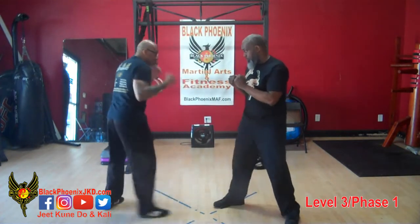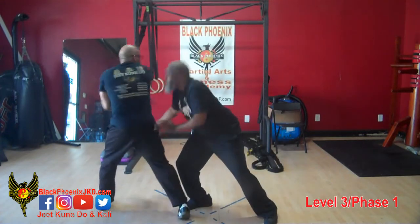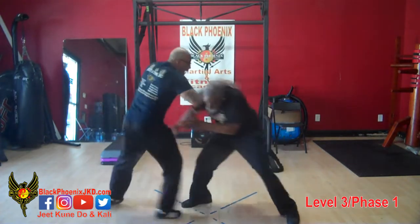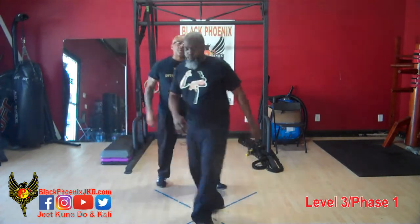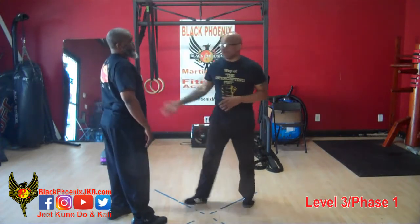Nice and slow, it looks like this: we go in, he changes — boom — and we snip across. Here it is again: go low, go high, boom. You have to jam him up first, then use that forward momentum, that forward pressure that he's applying, and use it against him — run your elbow across the face.